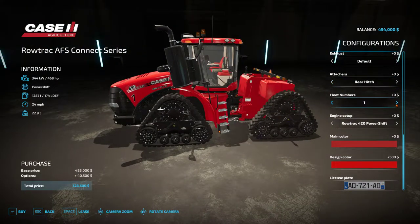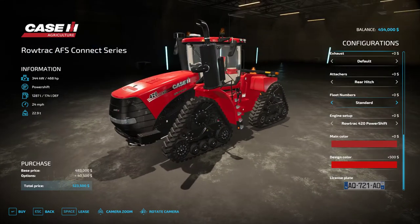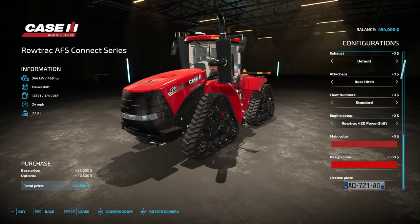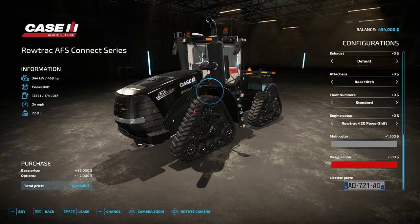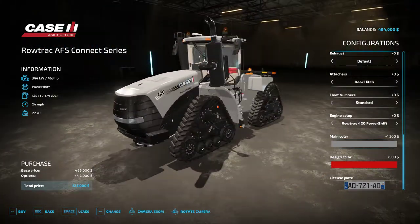Fleet numbers — you can do one through nine if you so desire. On the engine setups we've got a stock 468 horsepower motor, a CVX transmission option, then a 524 horsepower power shift, 524 horse CVX, 558 power shift, 558 horse CVX, back to the standard 420 with 468 horsepower. Color options: red, black — looking sharp — and silver to stand out from the crowd.